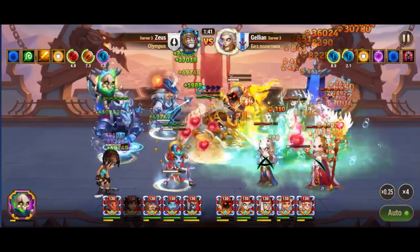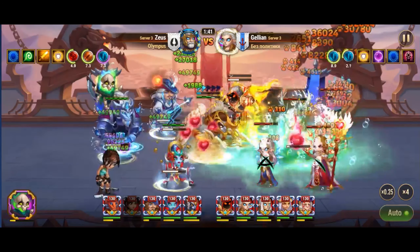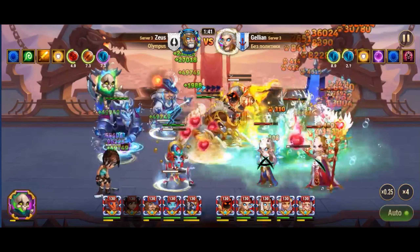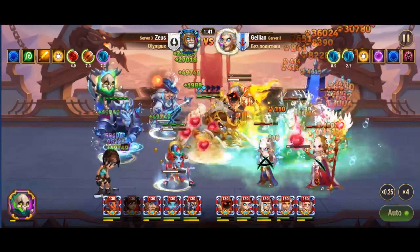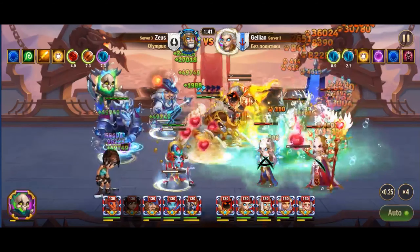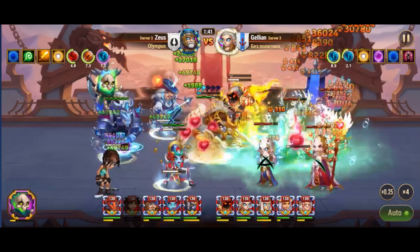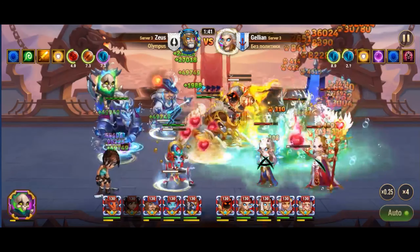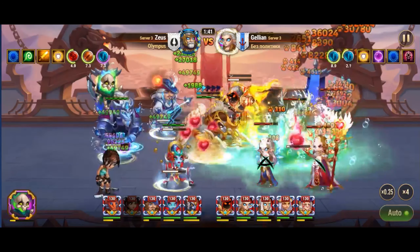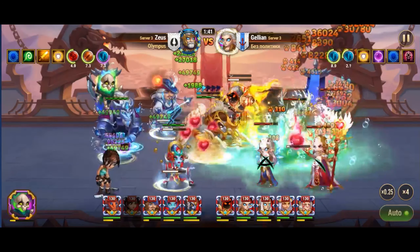To further enhance Lara Croft's armor penetration, Fafner is an excellent support hero. His skill, Knowledge of Flaws, increases an ally's armor penetration when they stun an enemy. Lara Croft's Steady Shot skill is particularly effective here, as it fires an explosive arrow at the central enemy, stunning all enemies in the explosion radius for 2 seconds. Lara Croft uses her Steady Shot skill within the first 8 seconds of battle, which is crucial for timing and strategy. If the enemy Sebastian is positioned in the backline, Lara can stun the entire enemy team before Sebastian has a chance to use his ultimate skill and apply his debuff negative effect.